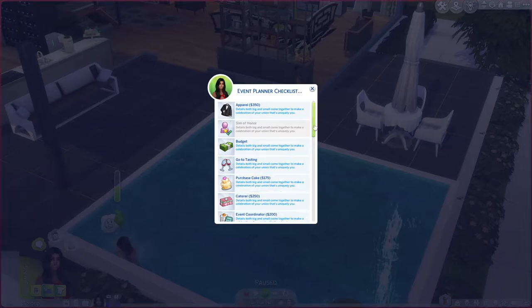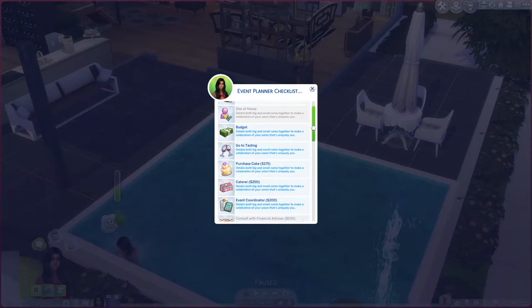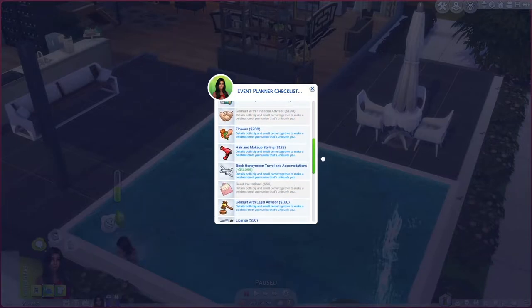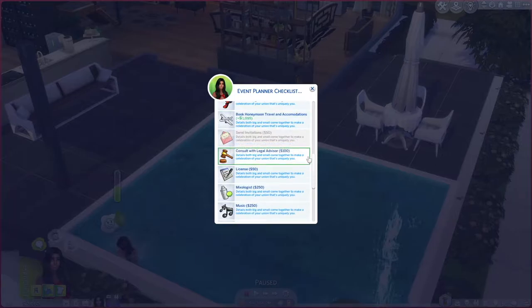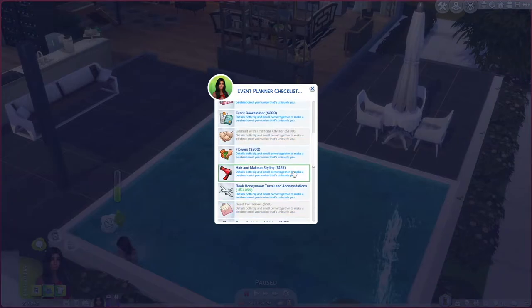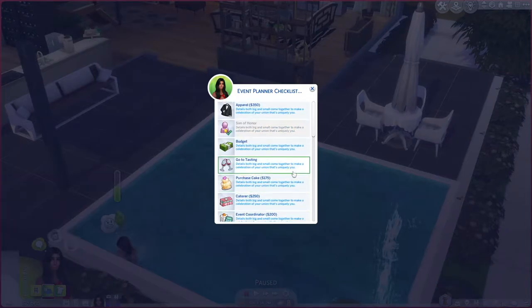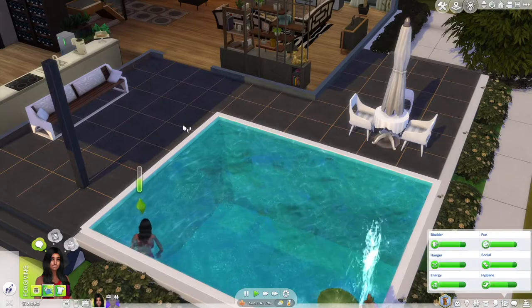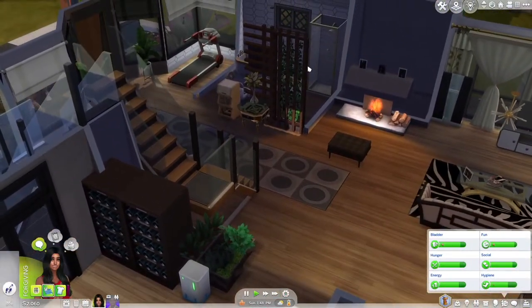They're not going to do the cake. What they can do is buy flowers in person. A lot of these items will need to be done together, so nothing is being clicked just yet. Kennedy is sent to freshen up in the shower quickly so she doesn't smell like chlorine.